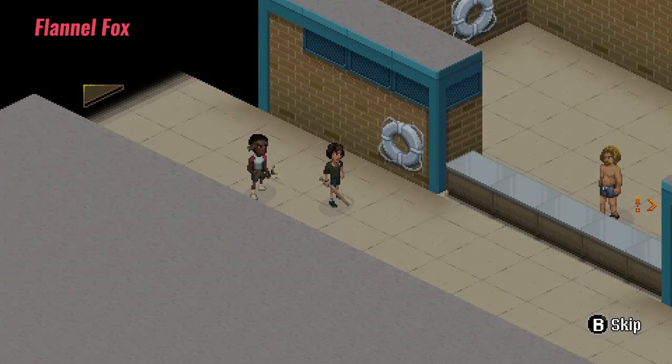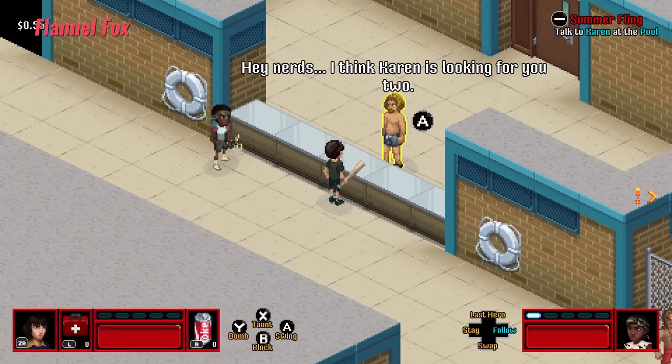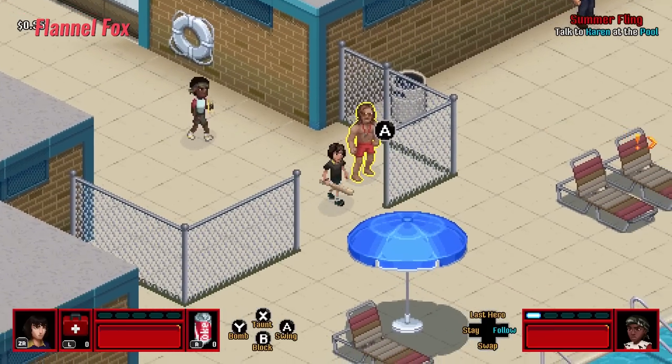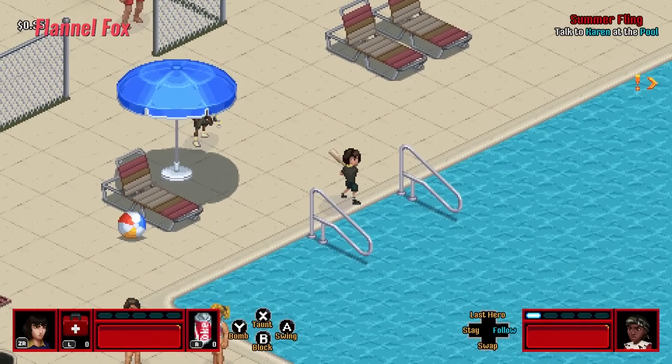Following along with the recently released Stranger Things Season 3, the game takes you through a more concise version of the same season with all of the characters that you know and love, but now you can play as them and explore the nostalgic town of Hawkins — which you do from an isometric perspective, controlling two chosen members of your team at any time, once you unlock them.